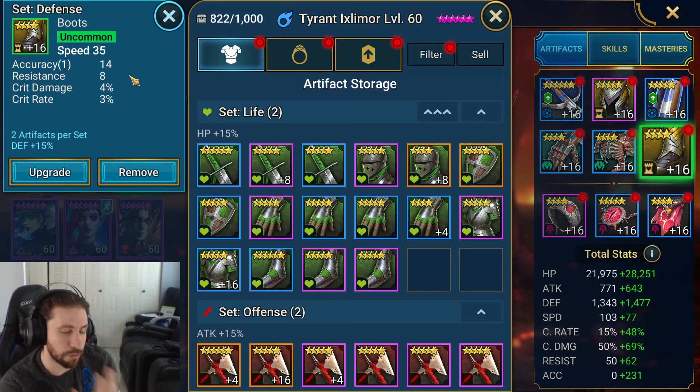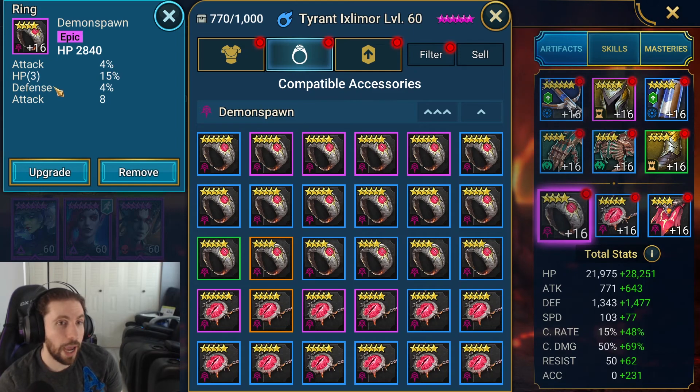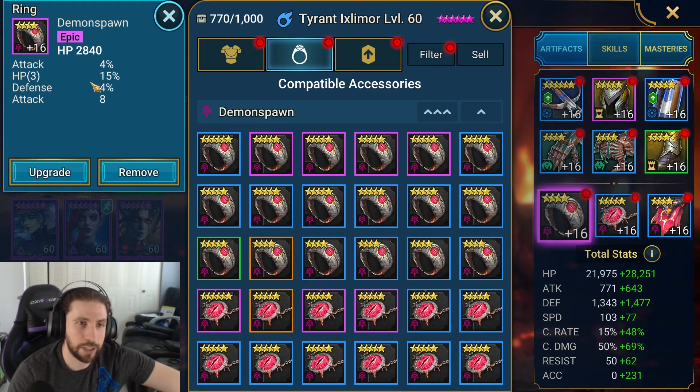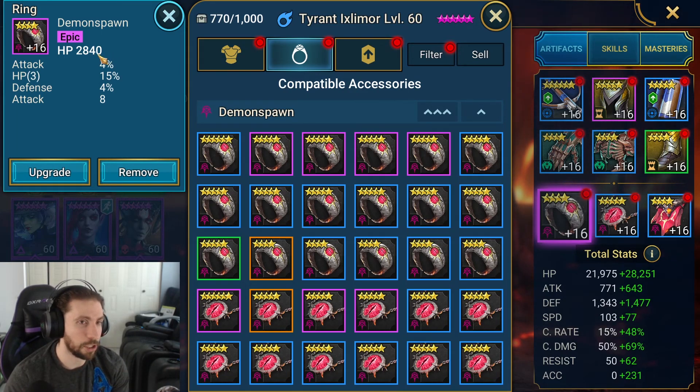The boots had speed and defense as main stats — I was definitely giving him these. They give more accuracy, resistance, crit damage, and a little more crit rate. For the ring you want HP as the main stat, then HP percentage, defense percentage, and flat rates where possible. I got 15% HP and 4% defense — I'd have liked the rolls to be more defense-heavy, but it still makes him tanky enough.